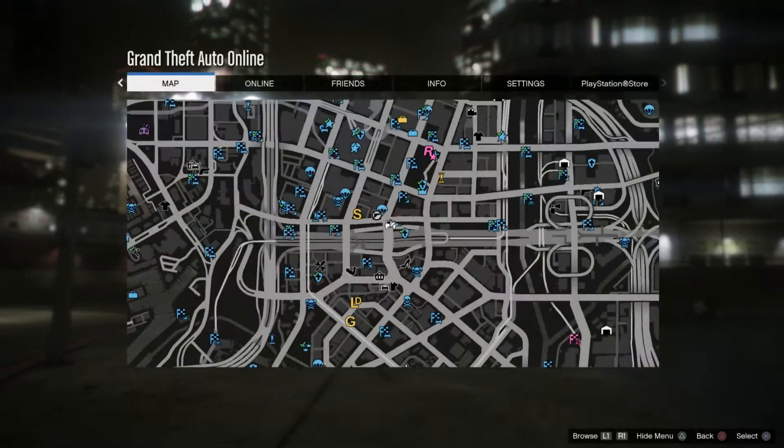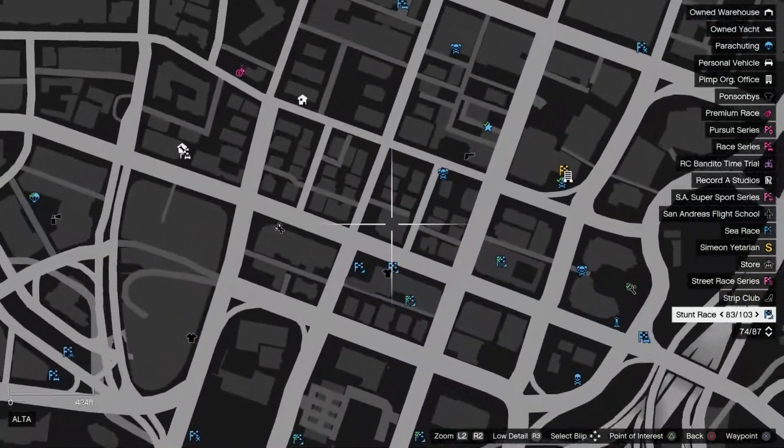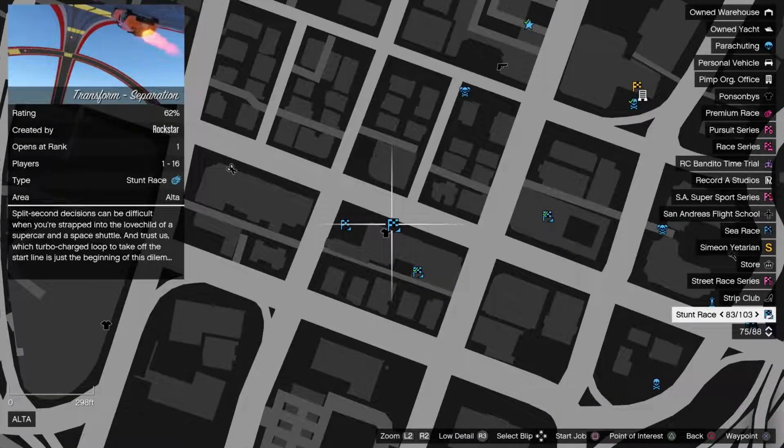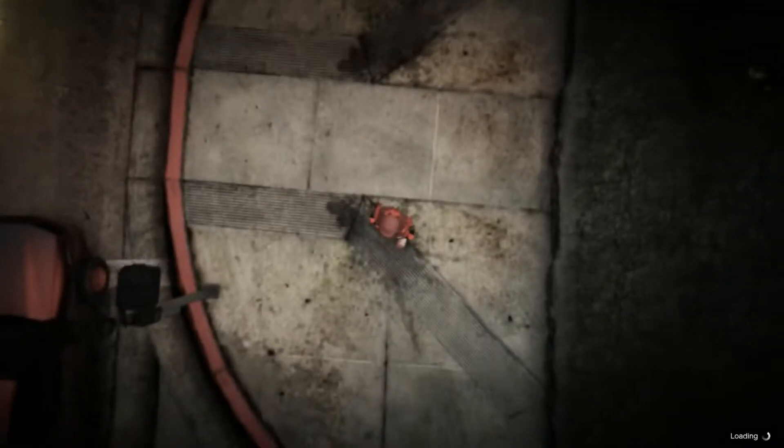Then I'm going to job TP using my map. You'll see right here in front of this clothing store there's this race — a stunt race. I'm going to go ahead and launch that.